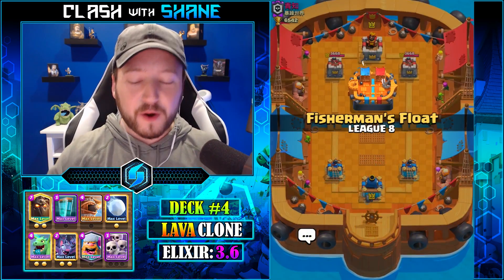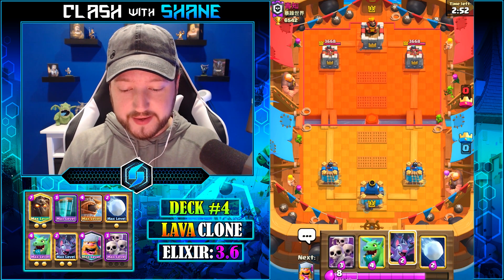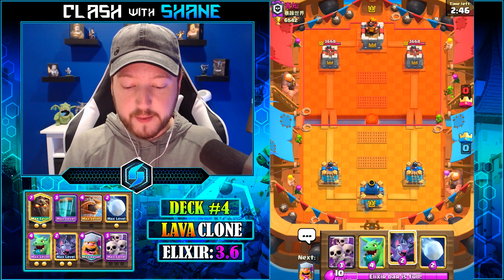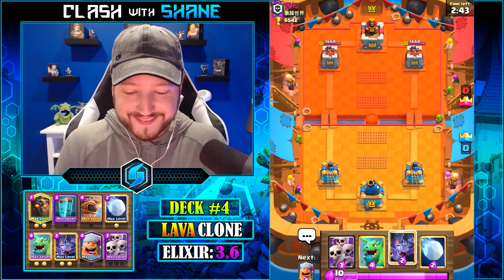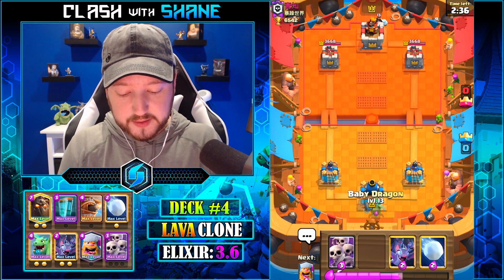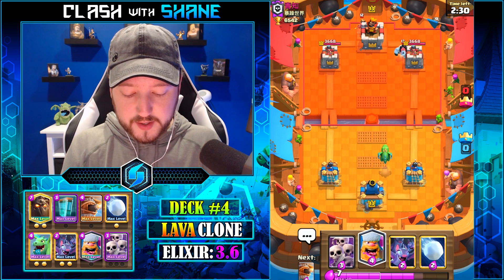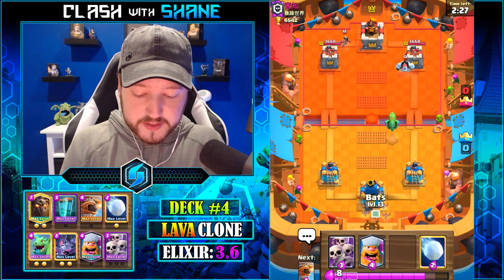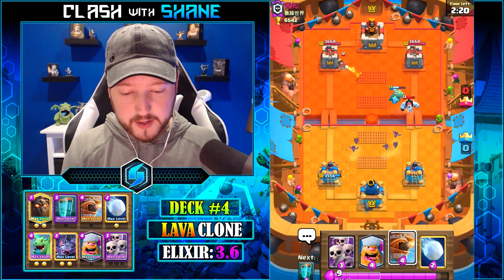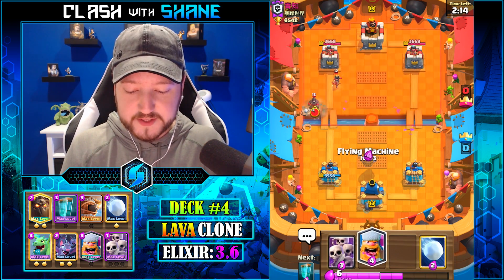Moving on to deck number four — the Lava Clone deck. This deck originally came about during the 21 CRL challenge and was absolutely broken then. They nerfed Clone spell and this deck fell out of the meta, but recently came back for some random reason. Even though nothing changed in the deck, and even though Giant Snowball was nerfed, it came back. It's an easier deck to use because it's very matchup dependent — if you have the matchup you win, if you don't you lose. You don't really need skill; it's just whether or not you have matchup.